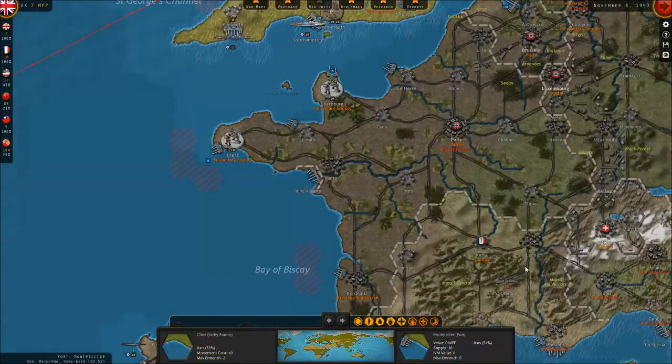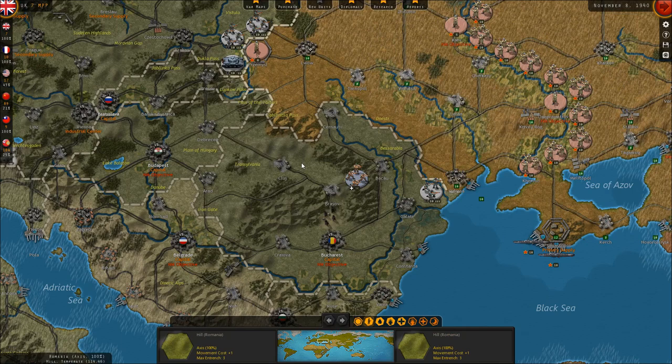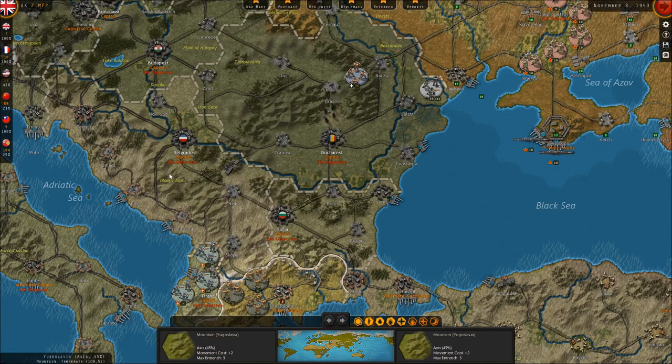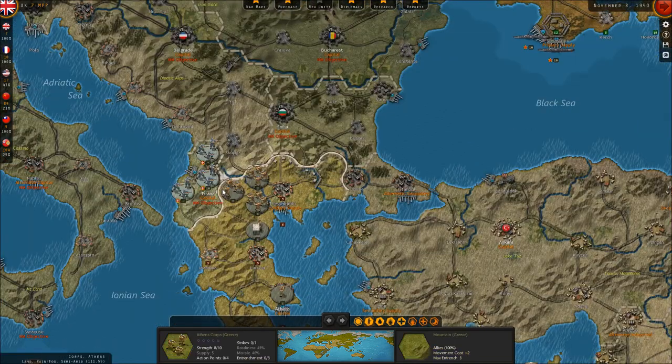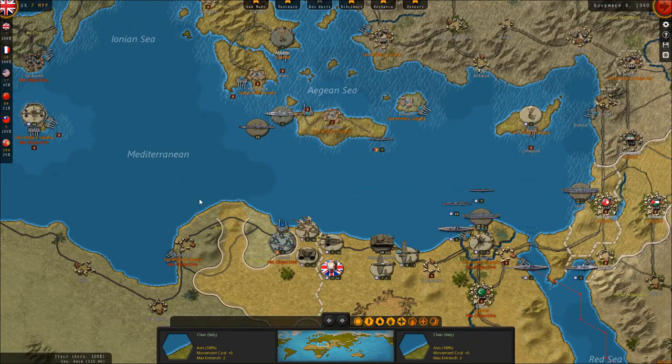It is November of 1940 in our game. France has recently fallen, the Vichy government has been set up, and Romania and Bulgaria have both joined the Axis Powers aligned against us. The Italians have invaded Greece from Albania, and we're holding them just barely in the mountains along the Albanian border. We're shifting our forces away from the fortifications bordering Bulgaria and moving south down the Greek peninsula to form a better defensive line near Larissa, where we can have a narrower front and hopefully resist the Germans and Italians there.